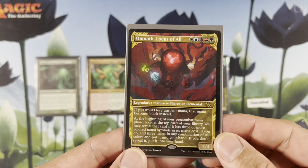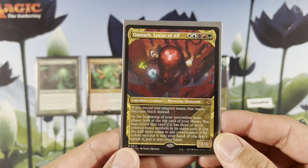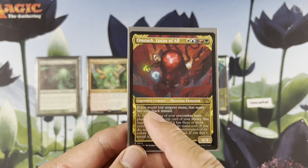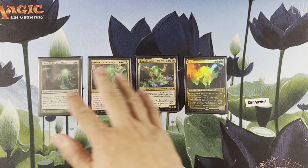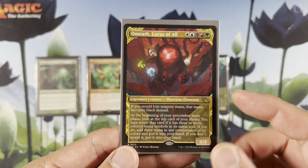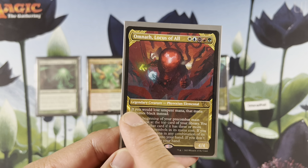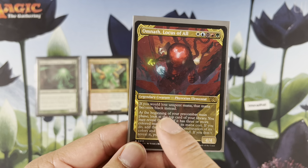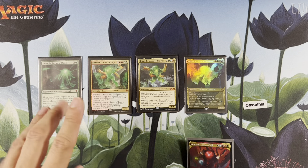Legendary Creature — Phyrexian Elemental. Wow, it's been Phyrexianized, this Omnath. It actually makes me really sad because I really wanted this Omnath to be a Zendikarian Omnath versus a Phyrexian Omnath, but it is what it is. So if you would lose unspent mana, that mana becomes black instead — you can see that text from the first Omnath with the green mana.